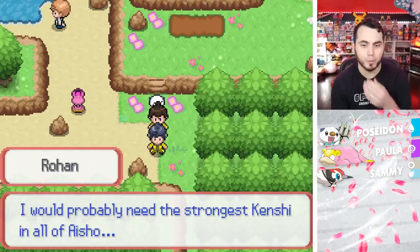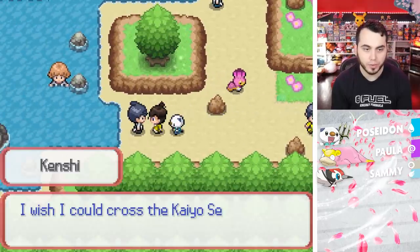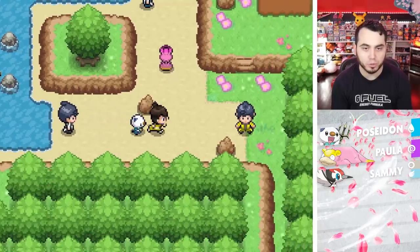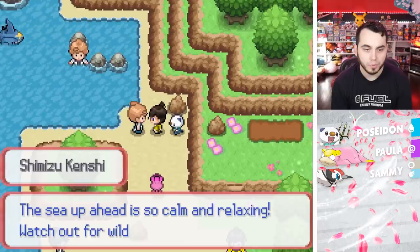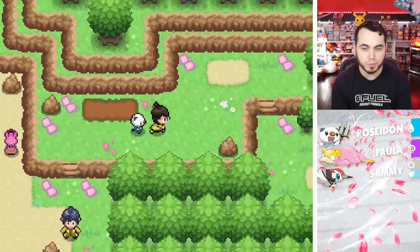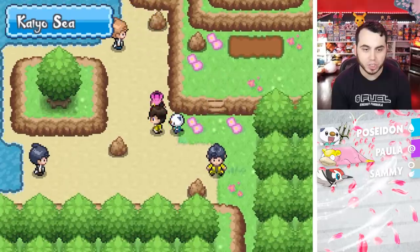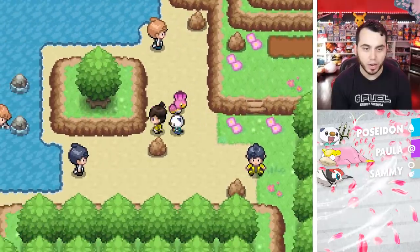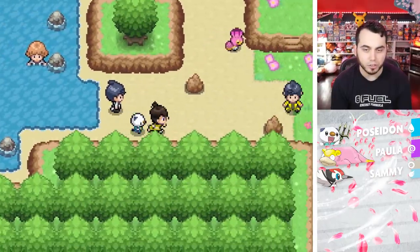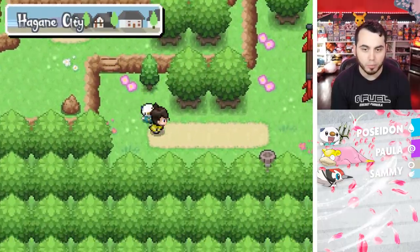I would probably need the strongest Kenshi in all of Aisho. There's a Sharpedo in the water, so we can't really get to the water. But I could maybe get a Shellos — this is considered a new area, so the Kayo Sea, I could potentially get the Shellos. No, I can't get an encounter — I don't think I got the old rod. So there's nothing I can do over here. Let's go back to that trail. I'm going to explore the trail before I do anything, then we'll come back to Hagane City.